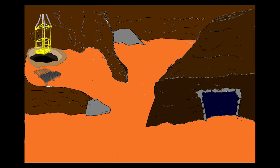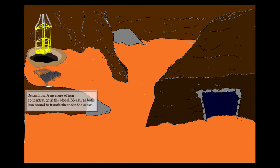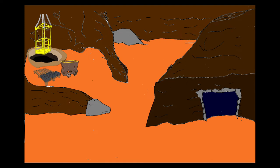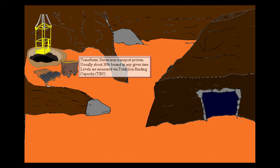From there, we find the iron in the blood, and that iron is represented as the iron on a pallet. Remember, as we go forward in the sketch, this will represent high serum iron when there is iron present, and low serum iron when you have an empty pallet. Next to the pallet, we see the molecule that transports iron in our blood — transferrin — represented by the mine cart. Whenever you see a mine cart, think transferrin.